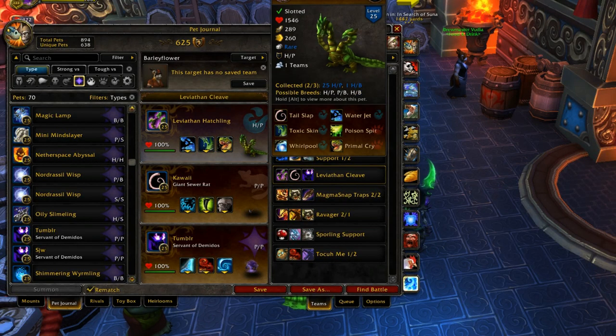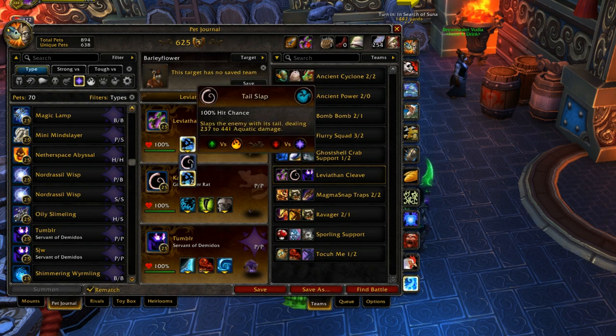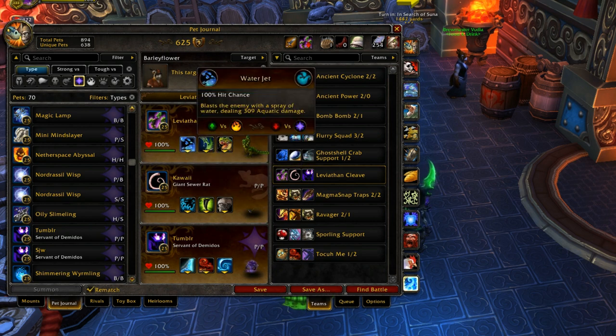Alright, so this team right here - I just wanted to use the Leviathan Hatchling. I've got Water Jet instead of Tail Slap because I hate Tail Slap. It always hits at the low end for me, it's a pain in the ass. I'd much rather just have consistent damage.